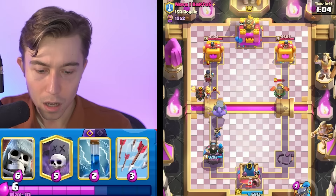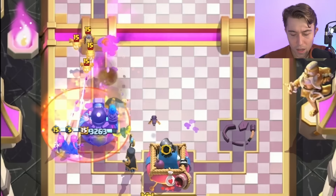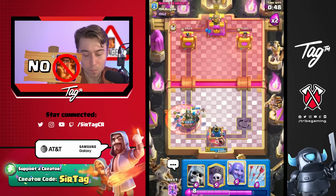I did not expect that to be even a remote possibility. That is obviously horrendous for us — it's still winnable, just not great. We need to stack up a lot of stuff here. He's going to go for an Evo Zap, but that's not going to kill all of our stuff. The fact that he has Poison is triggering though — that is not a card I even expected in the slightest with a Night Witch Graveyard counter.